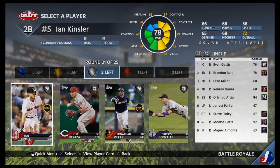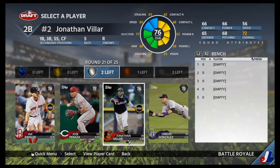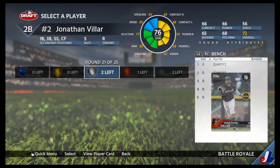Ian Kinsler. So what do we need? We need a second baseman, a third baseman, and a left fielder. Here we have second baseman — Jonathan VR. He's a solid hitter, pop isn't bad. I'll take Jonathan VR because he's got the speed.